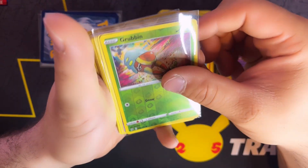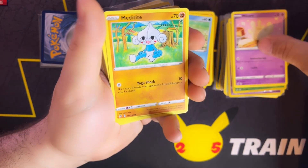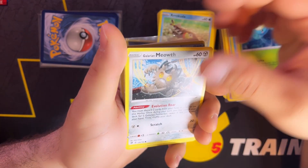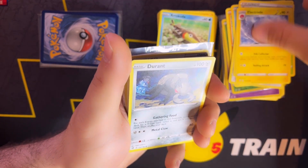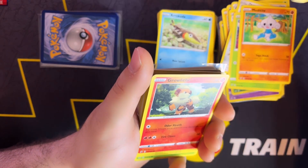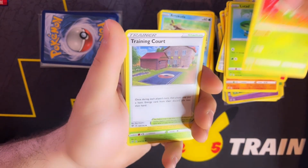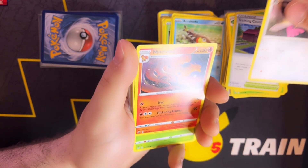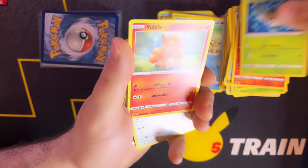A Reverse Grubbin, a Milcery, Meditite, a Magikarp, a Surskit, Galarian Meowth, a Tool Scrapper, an Electrode, a Durant, Grubbin, Meditite, Rolycoly, Growlite, a Lotad, a Lombra, a Training Court, Dual Blade, Ninetales — rare, nice. A Phantump, and a Vulpix.